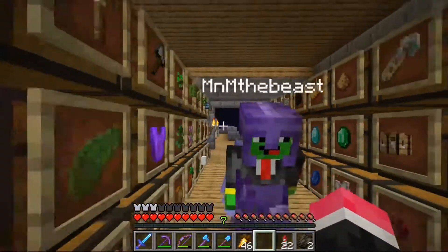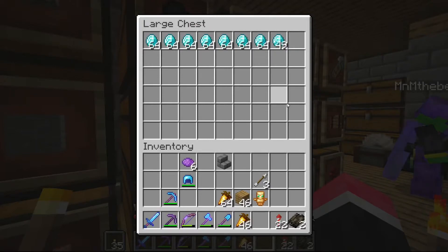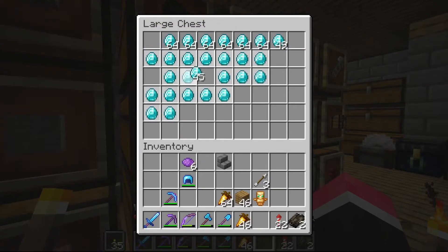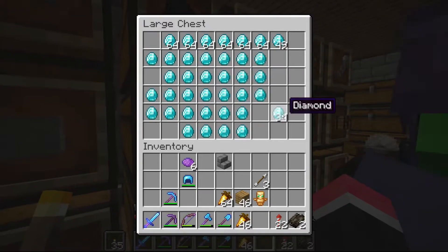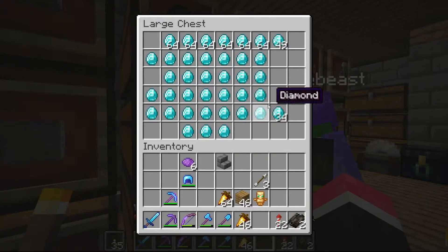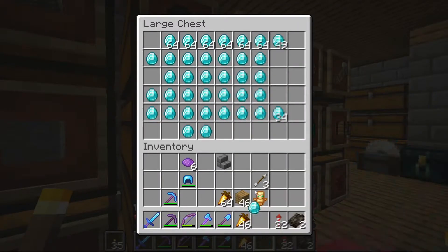Here is the chest room. We've got a lot of diamonds - these are our diamonds. But we don't just want to double our diamonds, we want to triple them. We want a whole double chest of diamonds. We want to fill this chest by the end of Rise of the Gamer.